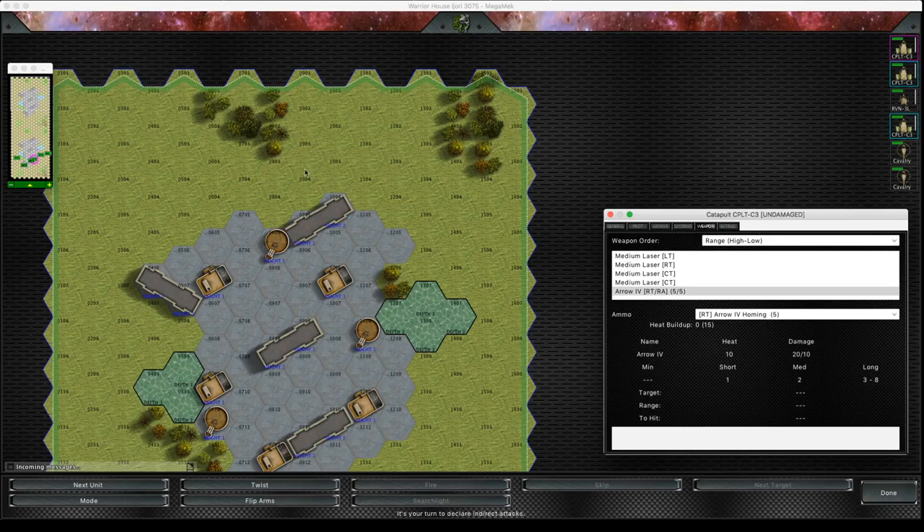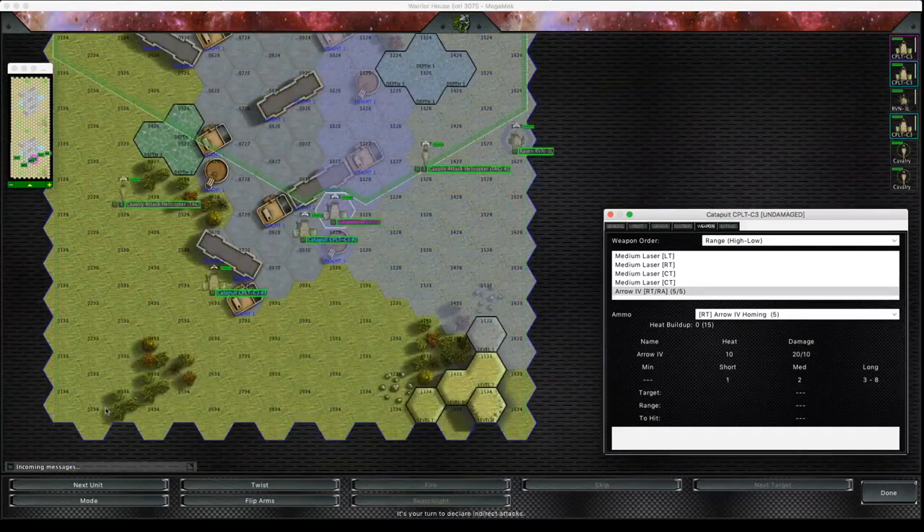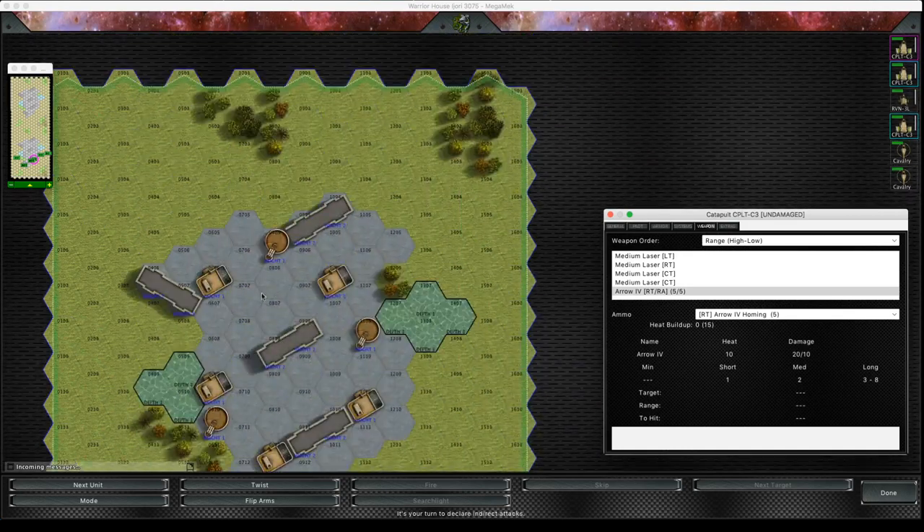At the moment I've got it set on double blind so I can't see where the opponent is, and my helicopters are too low to actually see. But we're going to choose to go here with our Arrow 4 missiles. This isn't the hex the Arrow 4s are going to hit — this is the hex the Arrow 4s are going to possibly radiate out from, and I'll explain that in a minute. I just choose a particular hex; I don't have to be able to see it.